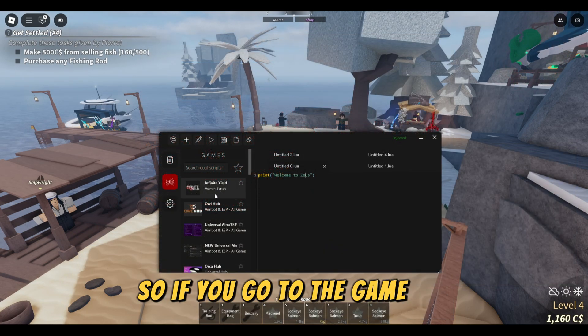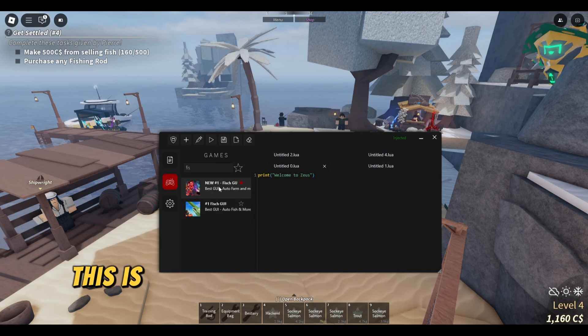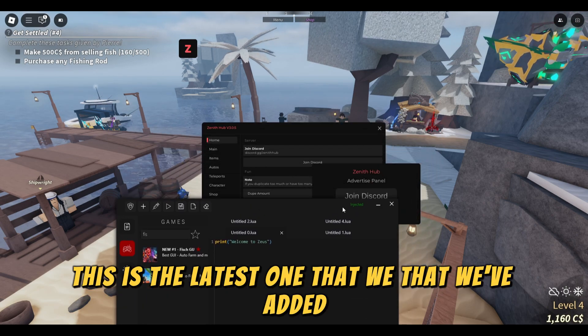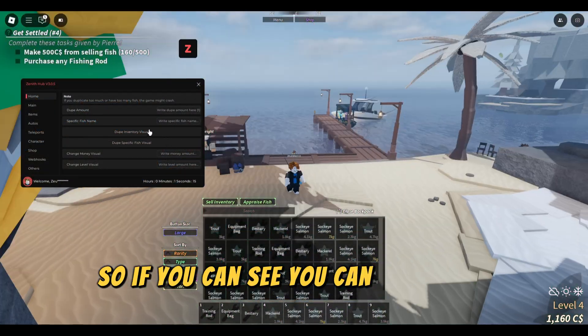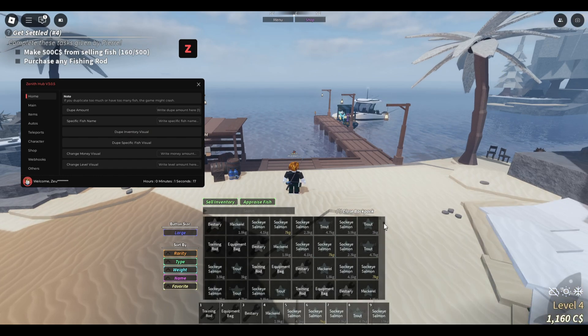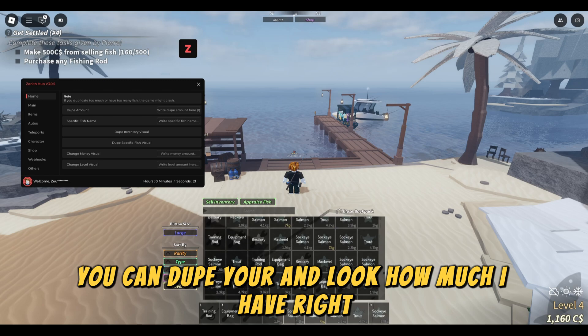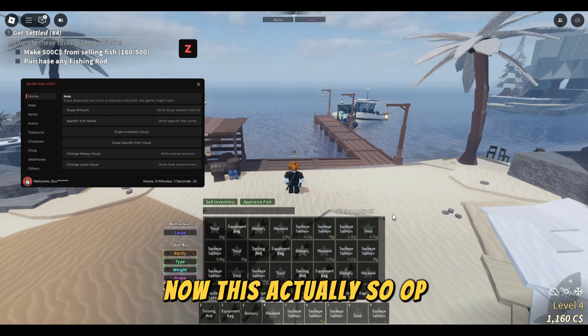If you go to the game hub, we can search for Fish. If you can see, we have two scripts for Fish — this is the latest one we've added and the best one at the moment. So if you can see, you can dupe your inventory — but this is just a visual. Look how much I have right now. This is actually so OP.